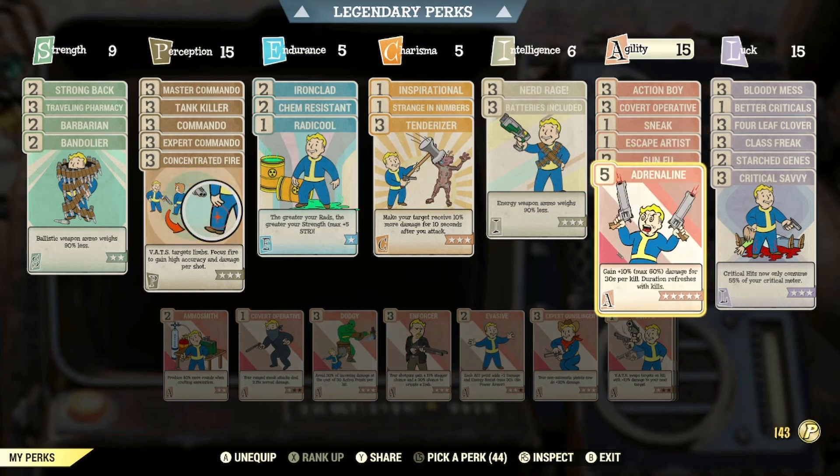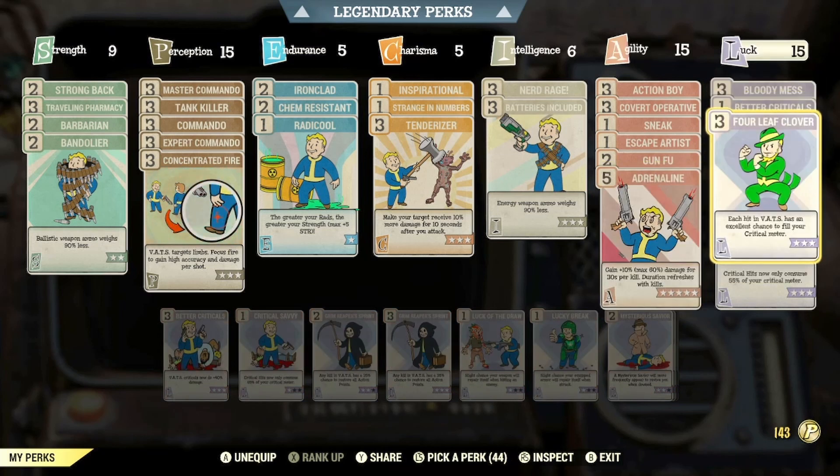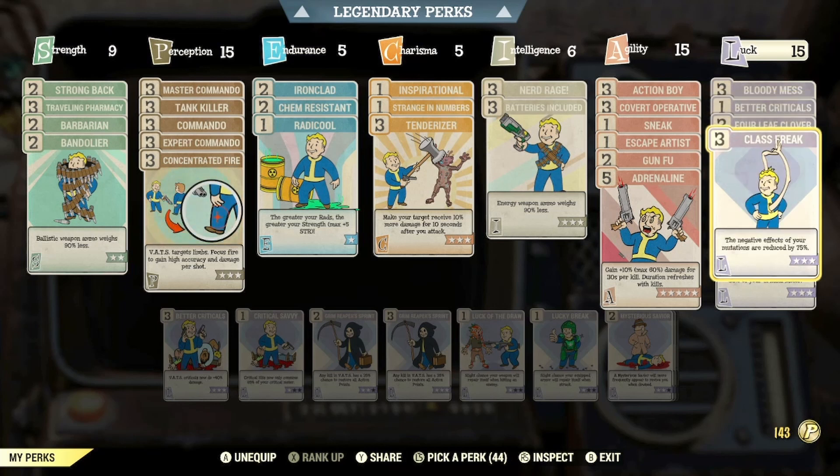For any build, Adrenaline is a must. You gain up to 60% damage — 10% per kill — for 30 seconds, which refreshes after a duration. In the luck category, I've got all the AP regen, VATS crit, and damage increase perk cards.